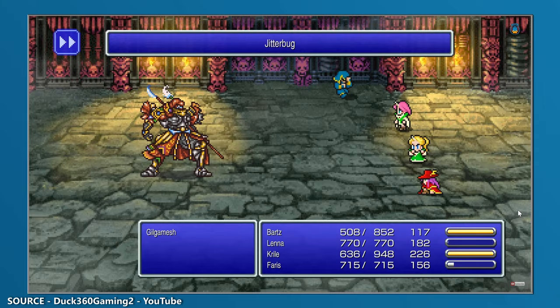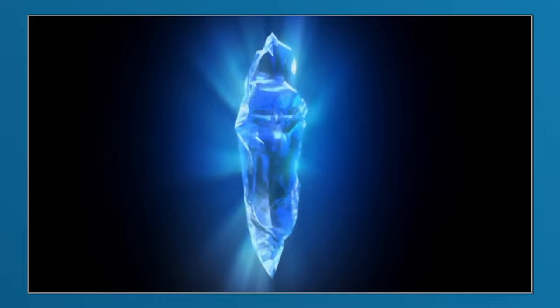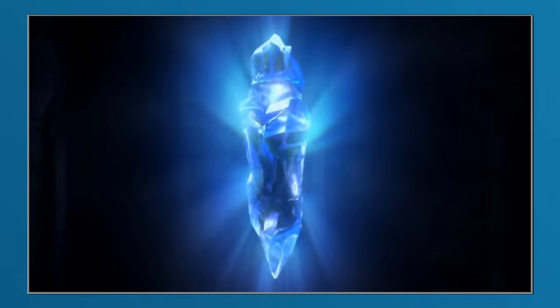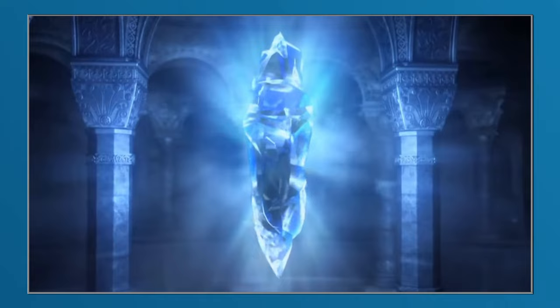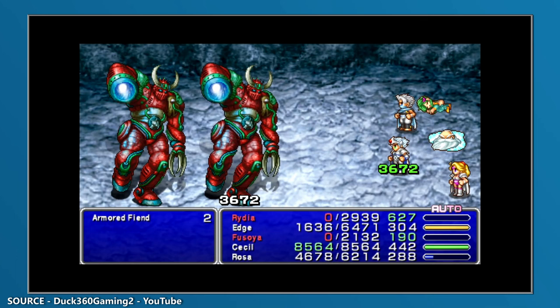When Final Fantasy IV was first released, the notion of using the steal command to acquire powerful weapons and armour was put to limited use. In the original game, the Runax could be wielded by Kain, Cecil and Cid, and it would have a strong attack with extra damage dealt when fighting against mages, but it could only be acquired via drops from the Armour Construct, Armoured Fiend, and the Iron Giant.